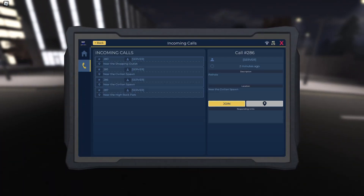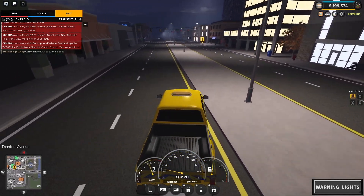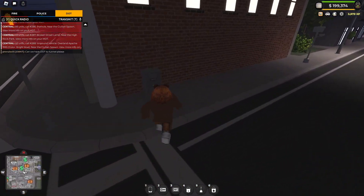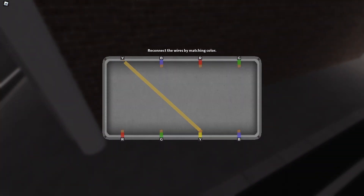Now let's try towing a car, but first let's go into the traffic light outage — let me show you that. Just hold E and then drag it to the corresponding color. There you go.